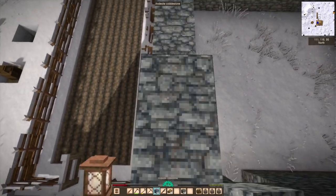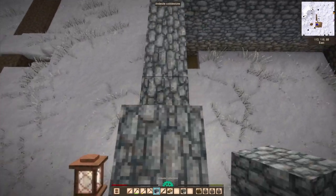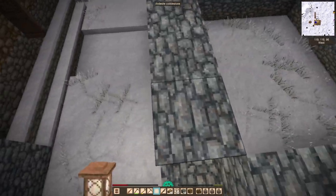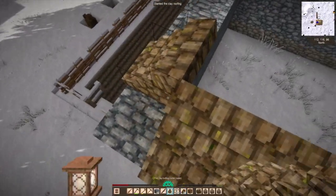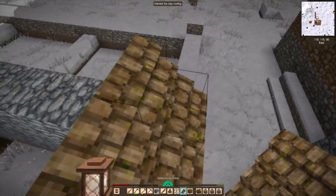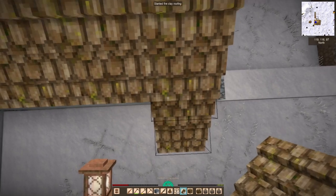The first thing I wanted to get done this session was start working on the greenhouse. This is going to be kind of like whiplash because I've been talking about doing the greenhouse for a long time and not really doing anything about it. And not to spoil anything, but I basically finish it in this episode — so that was kind of a big deal.